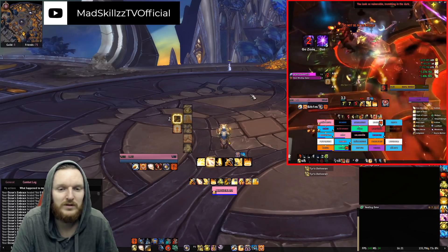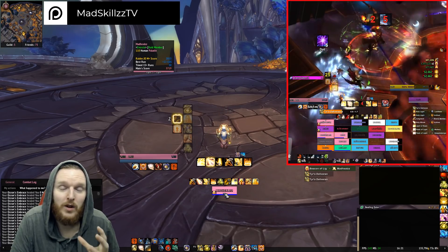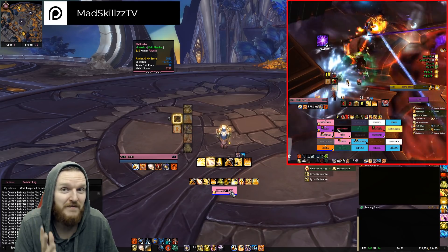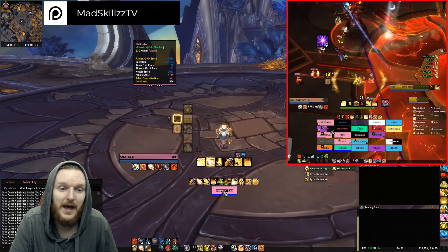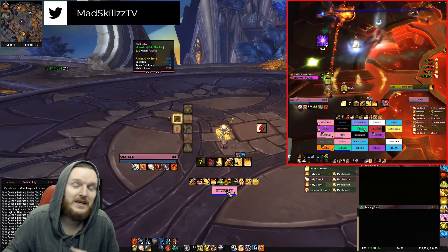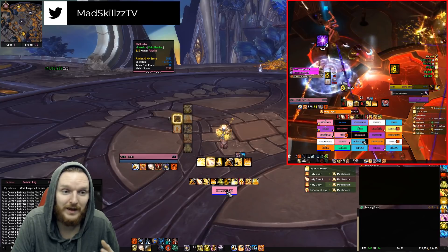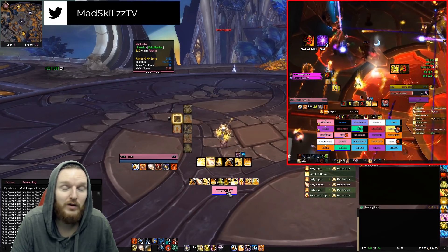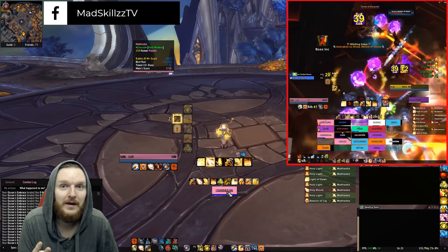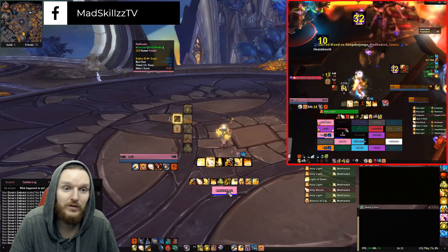Aura of Sacrifice is probably one of my favorites. You place beacons on the targets, and you'll most likely want to not heal the beacon targets directly — because if you want to be mana efficient, you'll just target people who don't have the beacon and use Holy Shock, Flash of Light, and Light of Dawn. If you're healing someone outside the raid with Holy Light, you'll be healing three targets at the same time with one Holy Light: the beacon healing goes to two beacon targets plus the person you're directly healing. It's extremely mana efficient and good in terms of HPS.